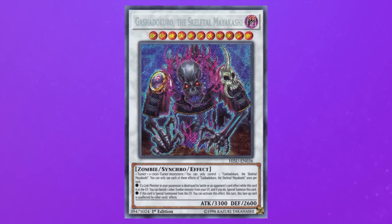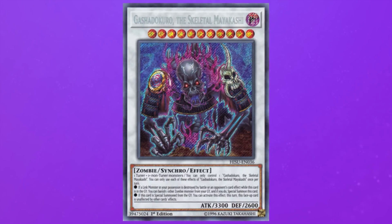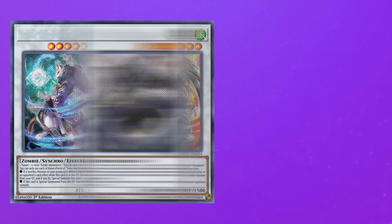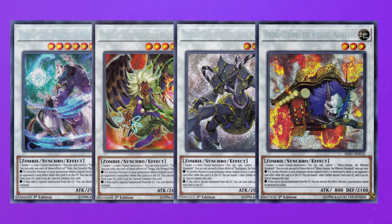When the level 11 is special summoned from the graveyard, it can make itself unaffected for the rest of the turn by other card effects. The level 9 pops a monster the opponent controls, the level 7 pops a spell and trap, the level 5 mills three cards from both players' decks, and the level 3 protects your monsters from battle destruction.